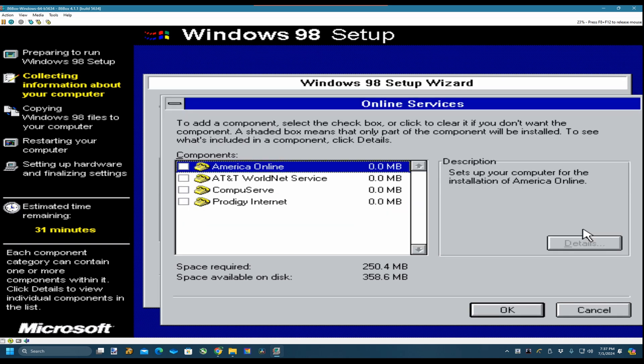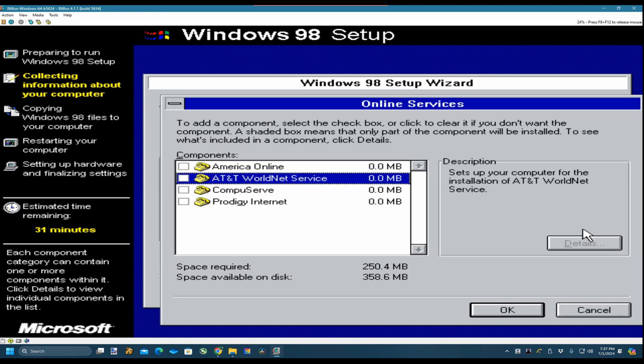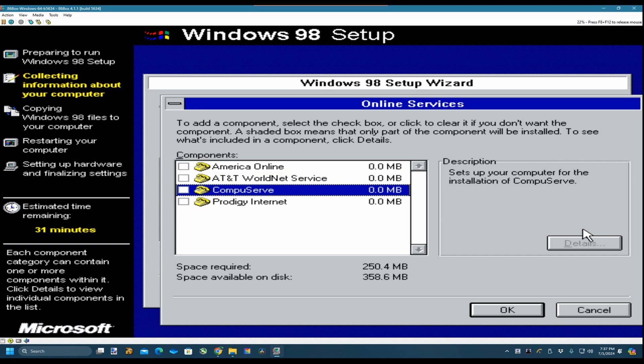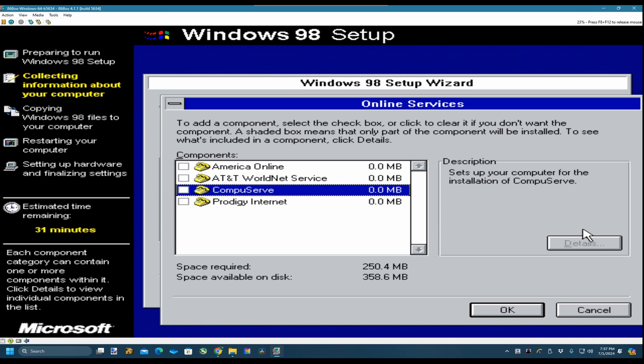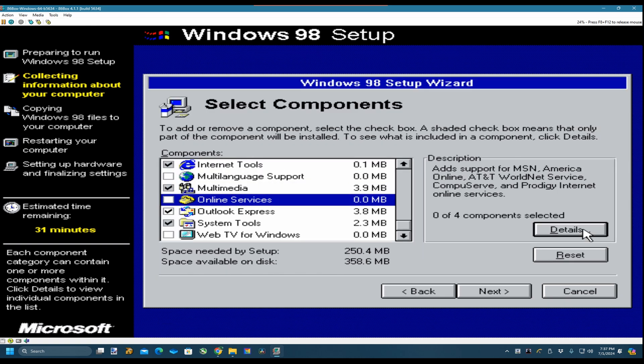Look - American Online, Network WorldNet, Prodigy - those were the main ones. CompuServe, AT&T - that's obviously the American one.